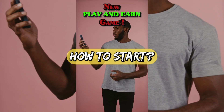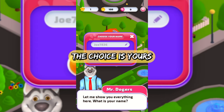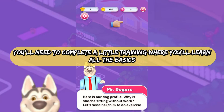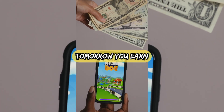First of all, you should register your game account to start playing. You can either use your Google account or sign in as a guest — the choice is yours. Right after registration, you'll need to complete a short tutorial where you'll learn all the basics, including dog training and how to build exercise machines. Today you're playing, tomorrow you earn.